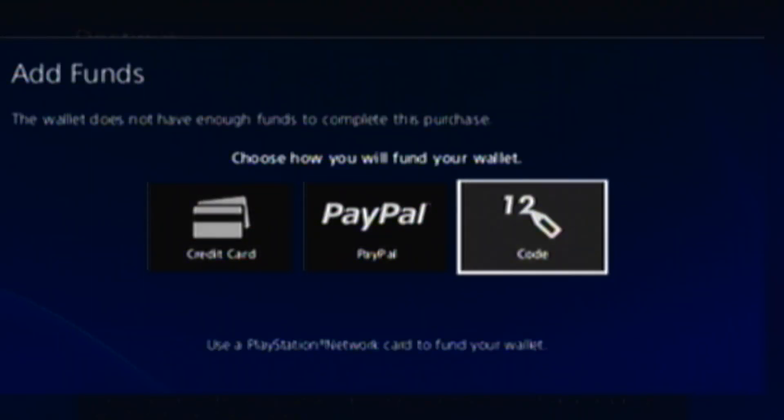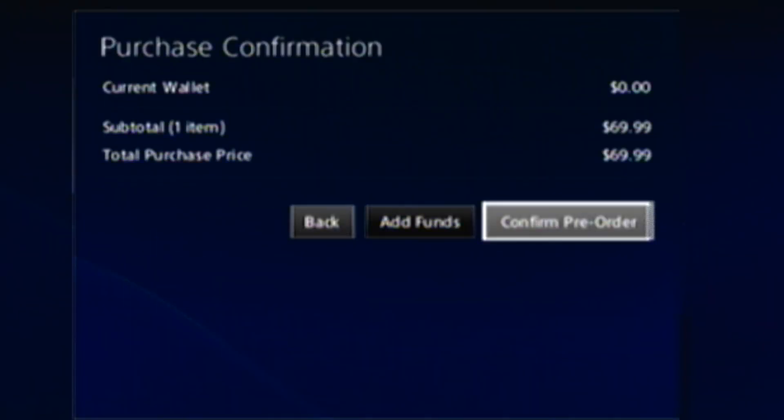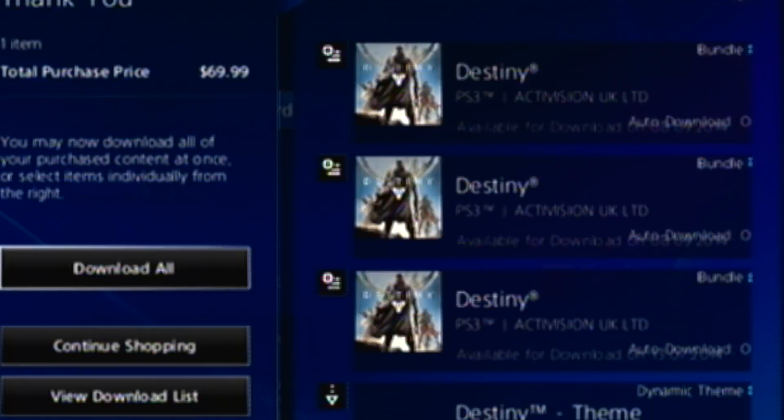You're going to hit add funds, and you want to hit code, and hit cancel. Then you want to confirm purchase. It's going to say 'activating' — please wait, let it load. And there we go. Then you're going to hit OK, and then it's going to say 'please wait' a few times. And then boom — there's your game.